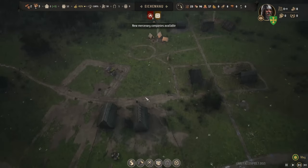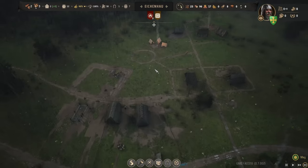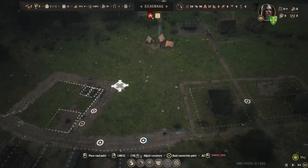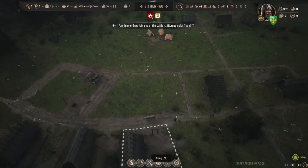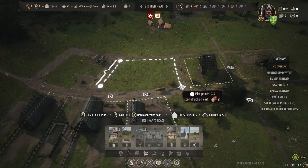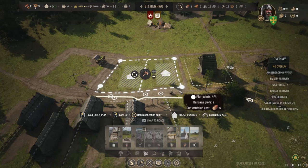We don't have much timber though, so we'll be a little bit cautious about that. But it's time to get our homeless out — the faster our homeless go away, the faster we can get more people in. This is a mess of a road, so let's just remove all this. I think it's natural to connect these two though. I'm not even sure we'll be able to fit a burgage in there. We could actually get two houses if we turn it like this, which I'd prefer.